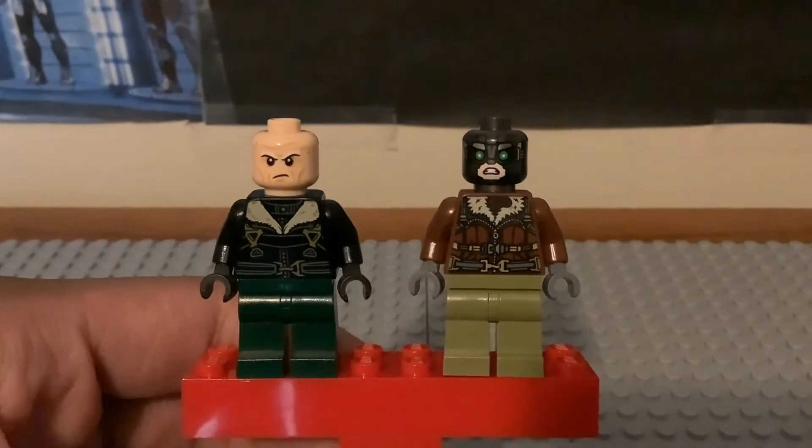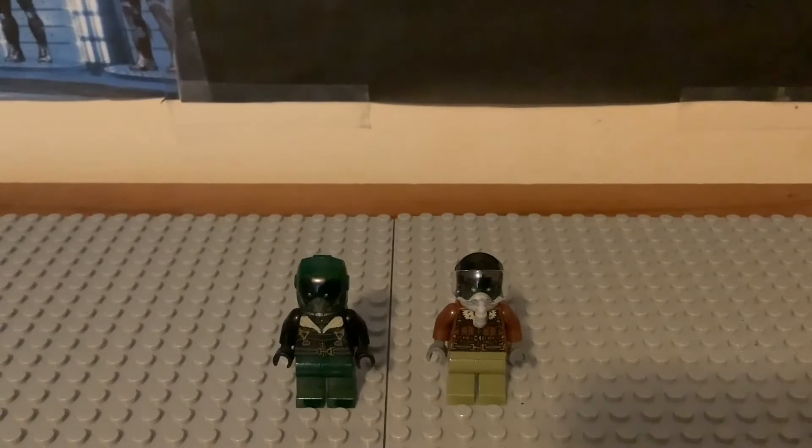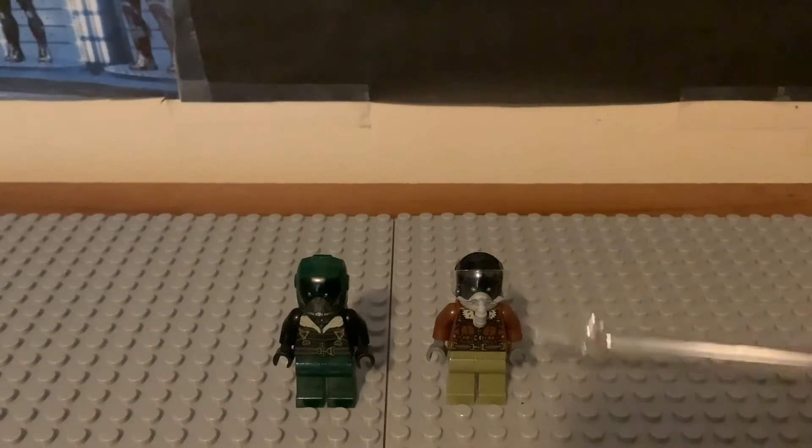That's it for the full comparison of the Vultures. Which version do I like most? I'd say the 2021 version because it has a more movie-accurate look — the brownish texture we saw in Homecoming. The 2017 version is still good, though. The 2017 figure came from the Spider-Man Homecoming set 'Beware the Vulture,' which I got for my 14th birthday. The 2021 one came from the No Way Home 'Spider-Man's Drone Duel' set from Lego Shop at Home.